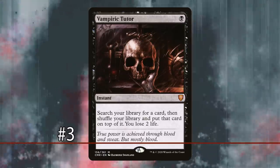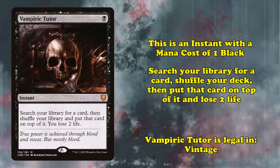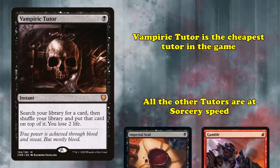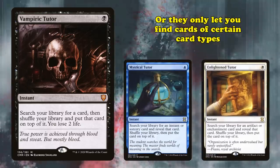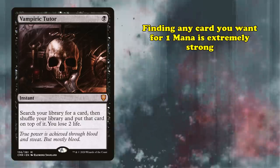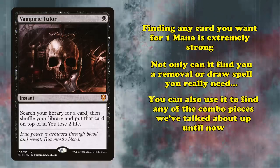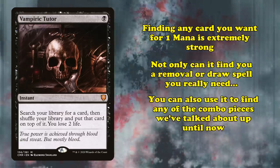At number 3, we have Vampiric Tutor. This is an instant with a mana cost of 1 black that allows you to search your library for a card, shuffle, then put it on top of your deck and lose 2 life. Vampiric Tutor is the cheapest tutor in the game, with the rest of the competition being at sorcery speed or only letting you find certain cards. Finding any card you want for just one mana is incredibly strong. Beyond simply finding the removal spell or draw spell you need to get back in the game, one of the best uses is finding any one of the many combo pieces mentioned so far and simply using it to win the game.